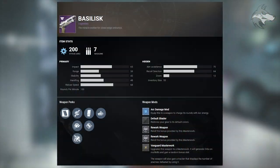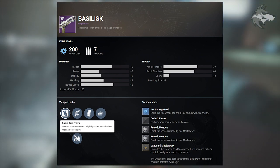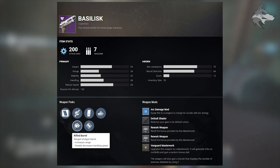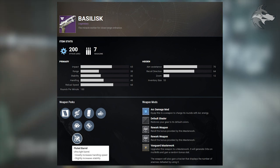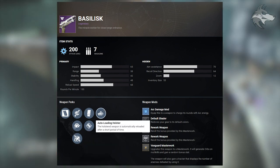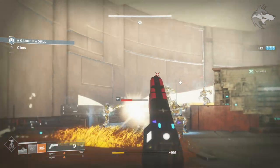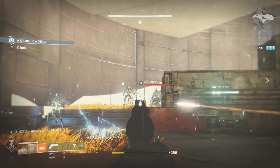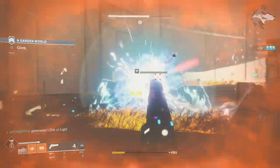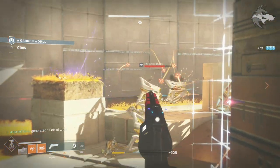Next, the Basilisk shotgun from Dead Orbit has a lot of potential. It's rapid fire frame with smoothbore, rifle barrel, and fluted barrel; extended mag, accurized rounds, and auto loading holster. The key thing is rapid fire frame combined with rifle barrel and accurized rounds — it's going to have very good range on top of already solid base range. This should be very solid in the Crucible for shotgun fans and a good all-around shotgun.